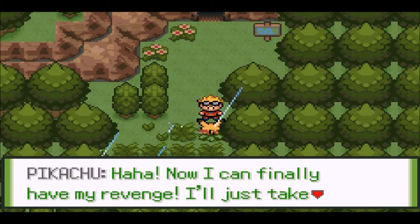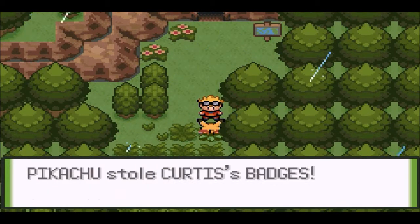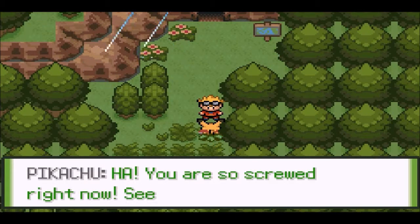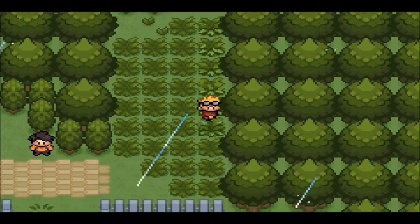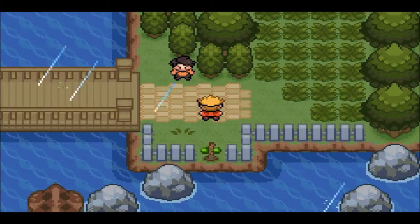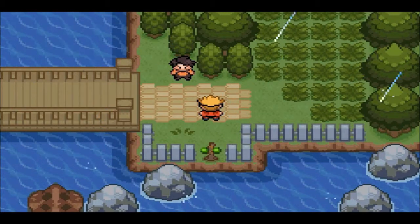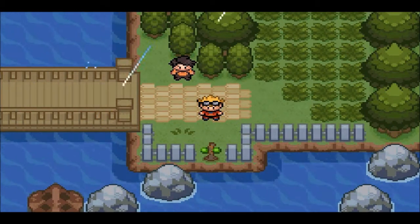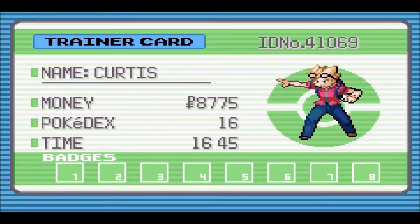Oh, it's a Pikachu! Now I can finally have my revenge! I'll just take these and be on my way. Why'd you steal my gym badges? You are so screwed right now. See you never! Oh, that is it! Since we don't have the badges, we can't use our HMs! So hey guys, that little critter just took our gym badges - we don't have them anymore.